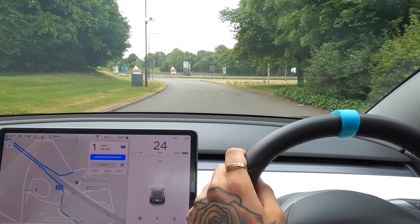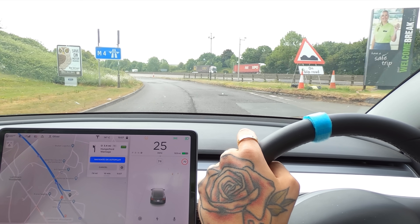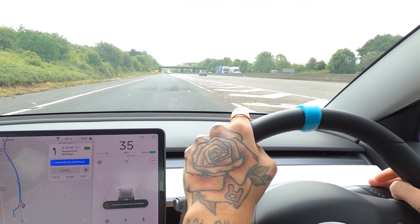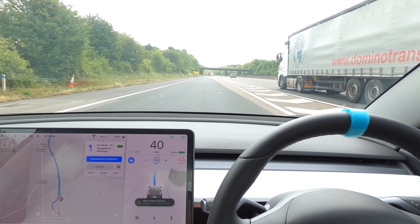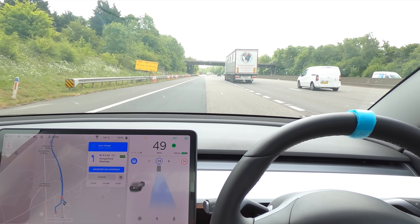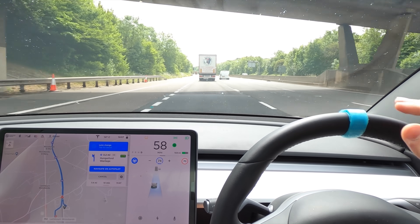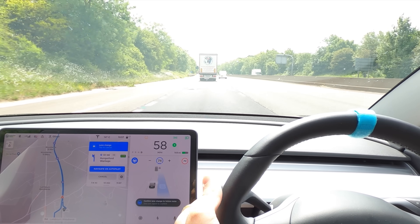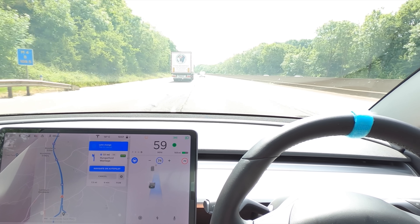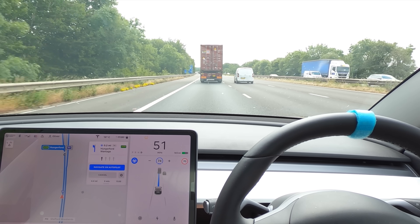Going back up and basically back down - I'm intrigued to see how well it does on the on and off ramps coming up. We've got about three or four chances here. It says 'use signal to change lanes' so it definitely thinks this is a lane change and not an on/off ramp it can do itself, because when coming off the motorway it doesn't require any inputs for signals.